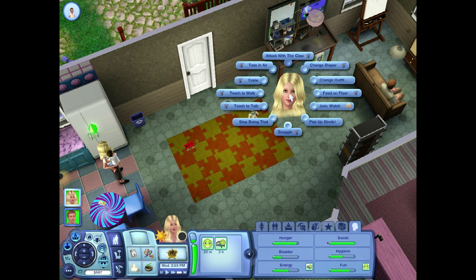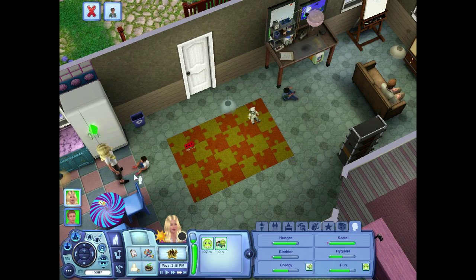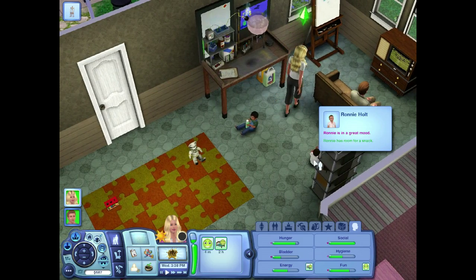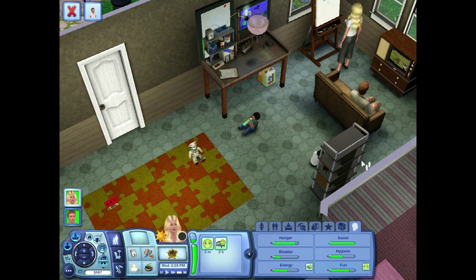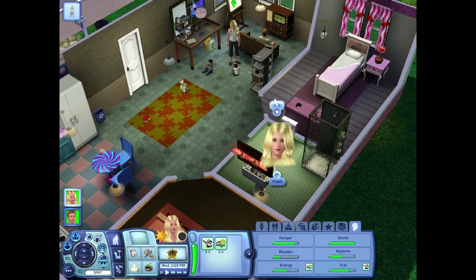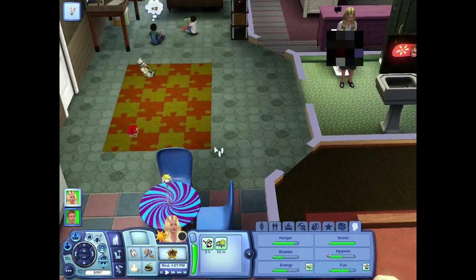Toss him in the air, just play with him. He's a little hungry — we can feed him on the floor. He's having a little fun. Ronnie has room for a snack. Stop painting — it's work time. You are on the job, Missy. Get to work. I got these plastic chairs which came with Generations.